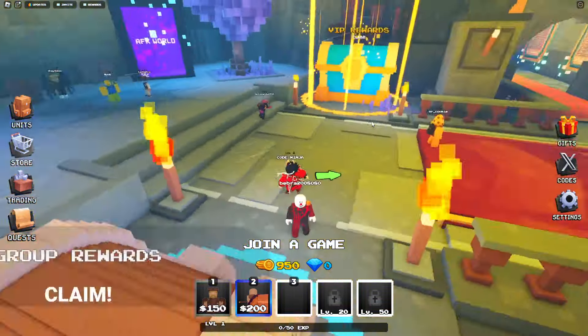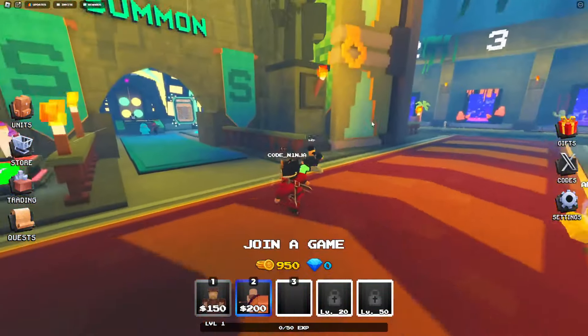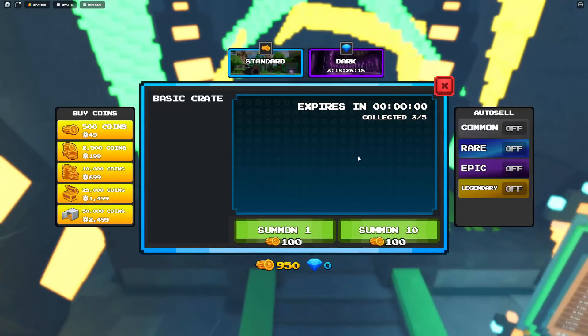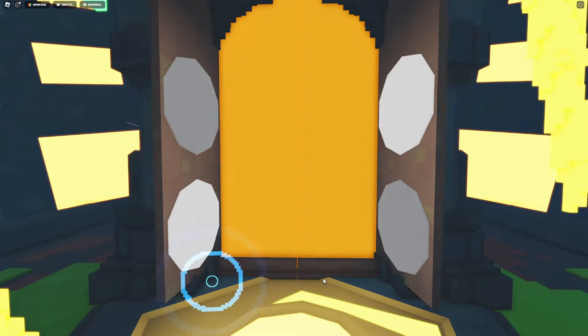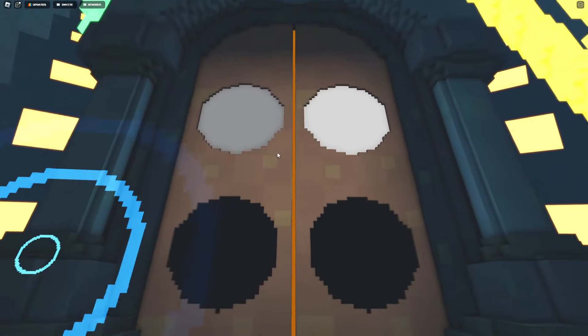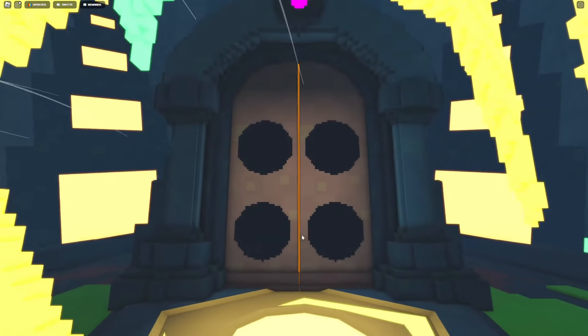There are group rewards, VIP rewards, story mode, leaderboard, and summon. This game is actually really cool — I love it. Holy, this looks so nice! Let's open three of these towers and hope we can get the secret flying angel. Come on! This one is common — that's bad. Give me pink, I want red. We got yellow, red, and pink. No wait — we got gray all the way. Come on!